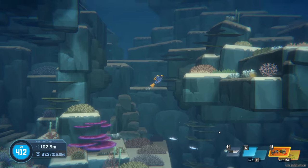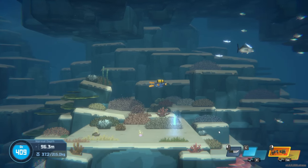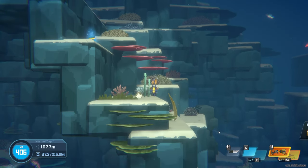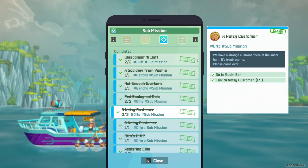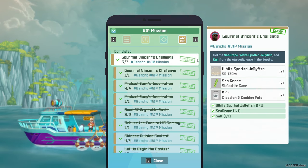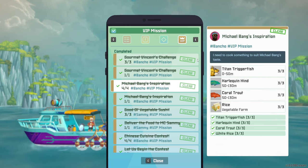I'll head back up to the surface now. You want to hunt around all avenues of this area — come down one side and go up the other. To unlock everything you need for this: complete the noisy customer sub mission to unlock Otto and his stuff, then get Otto's gift mission done — at that point you have the fish farm. Next go through Gourmet Vincent's challenge, then you'll have Michael Bang's inspiration, which is the dish I was talking about. That's when you unlock it.